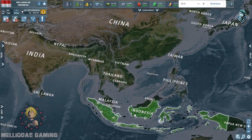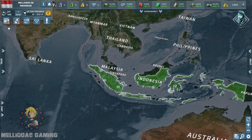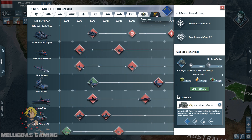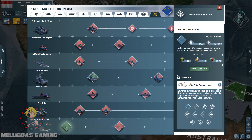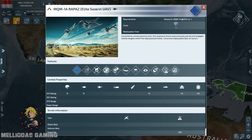Hello Commanders and Merry Christmas! I hope you had an amazing Christmas Eve. Season 7 of Conflict of Nations is here, and today we are going to present the new elite unit: the Elite Swarm UAV. Today's video is going to be a tutorial about this unit — we are going to test it on the battlefield.